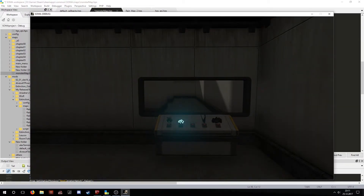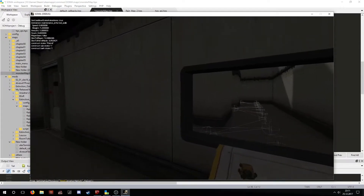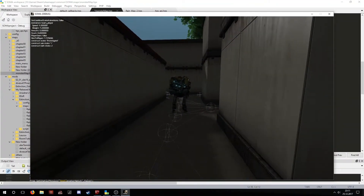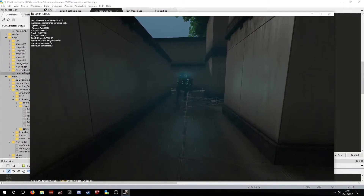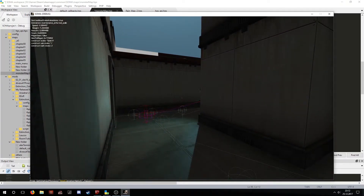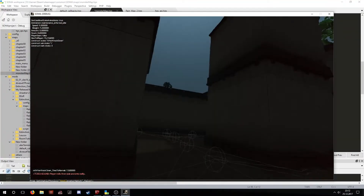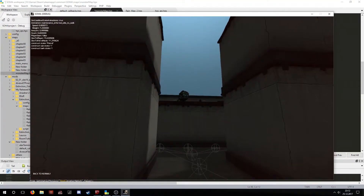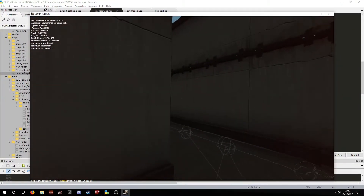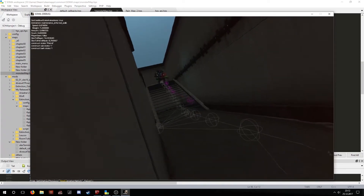Now let us see it in action. I enabled the construct and it started patrolling. If the player makes noise or something else, it will take notice and will try to look for the player and attack him. You can see that after catching the player the event happened and it was teleported up there. Now it will try to get back to its original patrol location and will use the path nodes to find its way around.